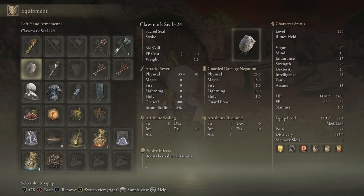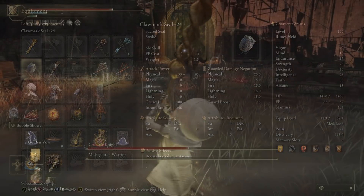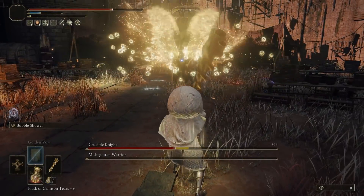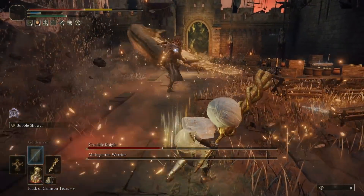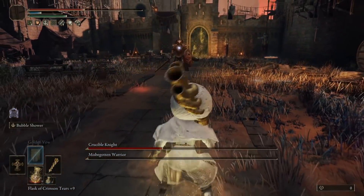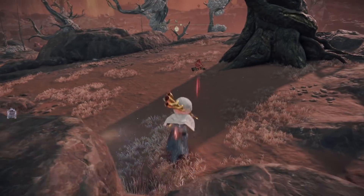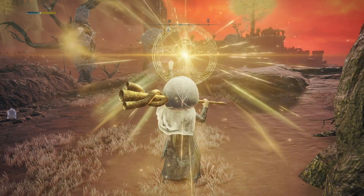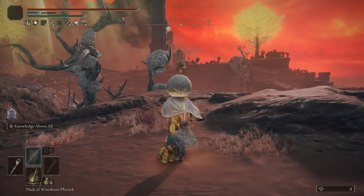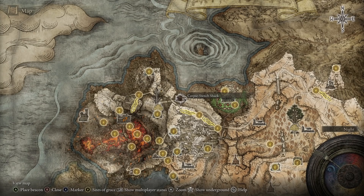Next, you'll want to get yourself any seal in the game so you can cast incantations. The upgrade level and scaling of the seal don't matter — we are casting one thing with it, and one thing only. It is a buff, and buffs are not boosted by scaling. The buff in question is called Golden Vow, which boosts your damage by around 15% and also gives you 10% damage reduction for 80 seconds after casting. To get this incantation, head to the base of Mount Gelmir on the eastern side, specifically the Corpse-Stench Shack at the end of the pathway. Right inside the shack, on a corpse sitting upright, will be the incantation needed to make this even stronger.